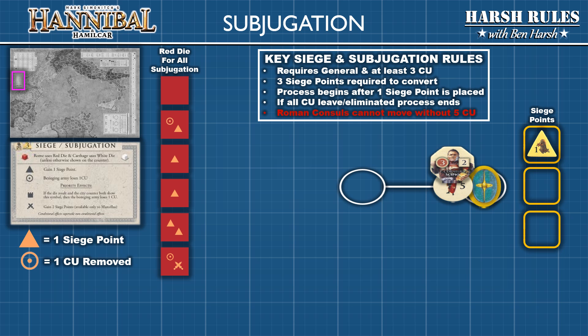Throughout the siege or subjugation the attacking force is subject to taking casualties. If this reduces the attacking general's forces below three combat units, the siege or subjugation cannot be continued until the army is reinforced back to at least three combat units. This reduction does not end the siege or remove any siege points. A siege only ends if all enemy forces are eliminated from the space, or the attacking army disengages and vacates. When this happens all siege points are removed. The cross sword symbol is only for sieges and can be ignored during subjugation. Once a player has scored three siege points, remove the hostile tribe marker and replace it with a political control marker.